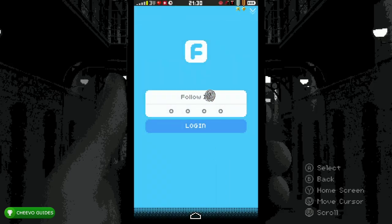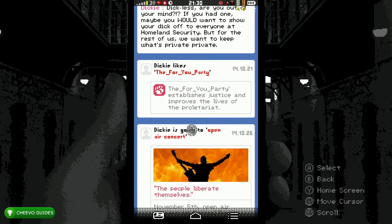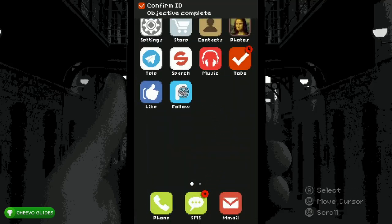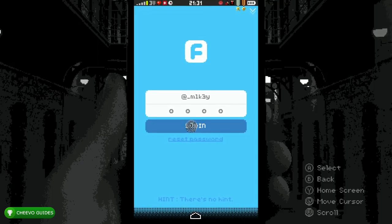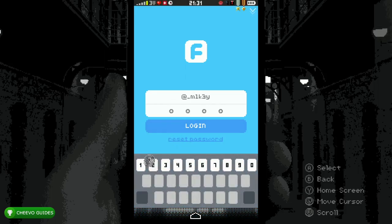Start up the Follow app and click the Follow ID — it's going to prompt you to find your username. Go to the Like app, scroll all the way down, and click on the red username — Follow ID at Mikey. Click Follow and it's going to automatically populate your username. Just like last time, to get the password for the Follow app, spam log in, then press Reset Password. Press OK and it's going to text you. Type in 2-2-5-5 — that's going to crack the password and get you into the Follow app.